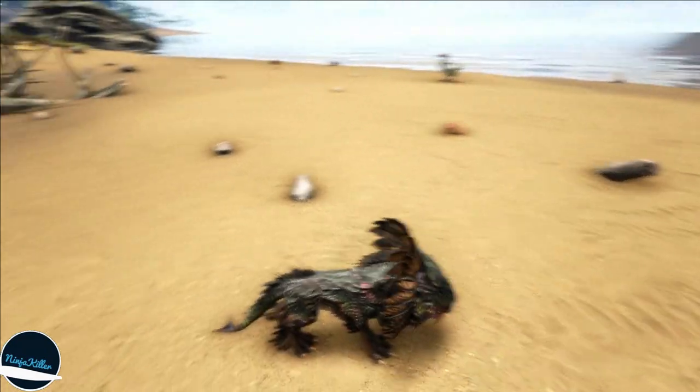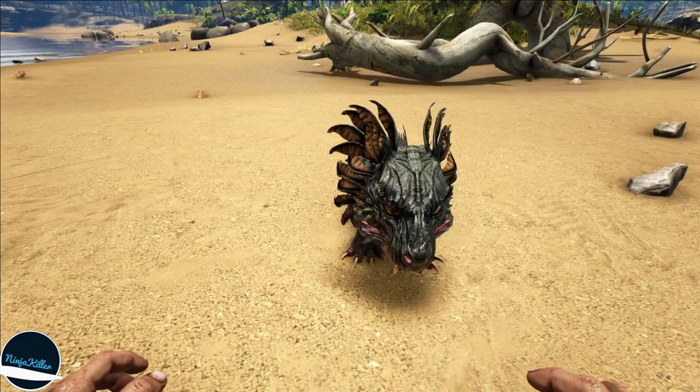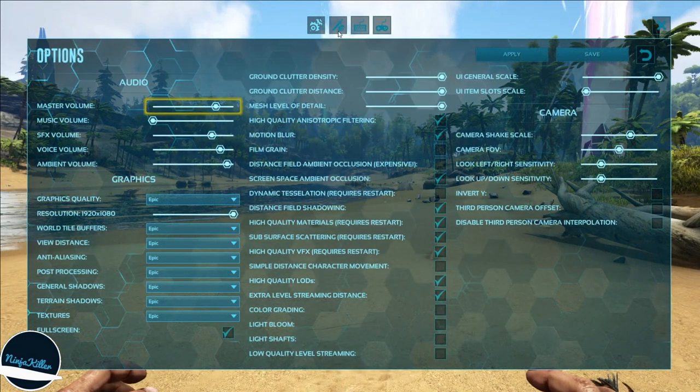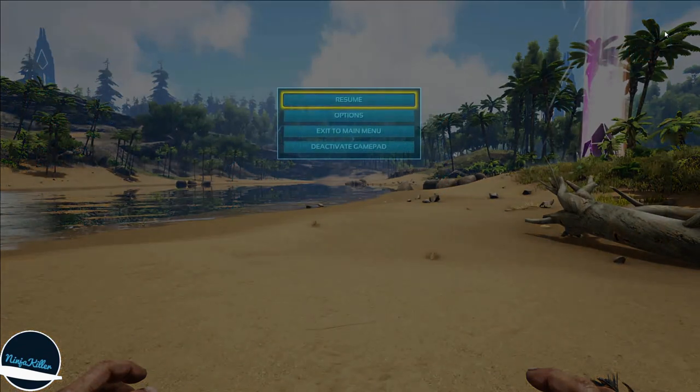Now if the chibi is not in your inventory, simply make sure 'Default Survivor Items' is ticked, and then don't respawn yet. If you're on PC, hit the Escape key, go to Options, go to this little symbol, make sure 'Give Default Survivor Items' is ticked, then click Apply and Save.